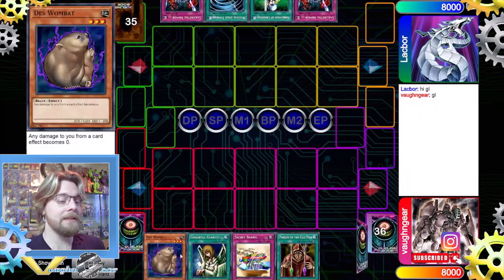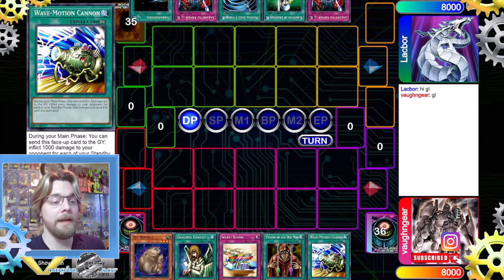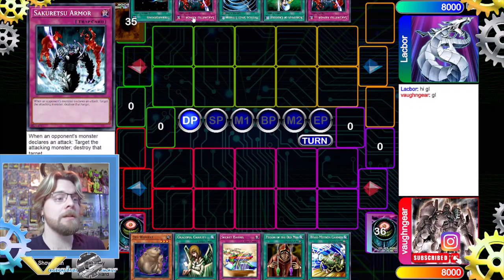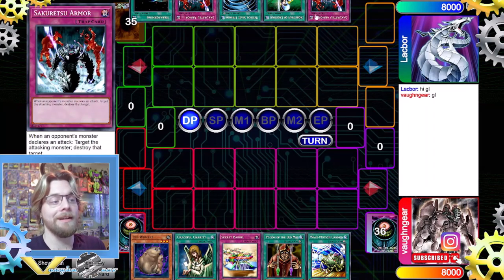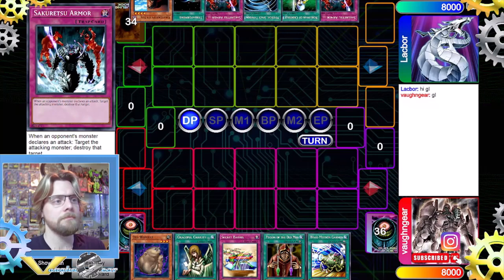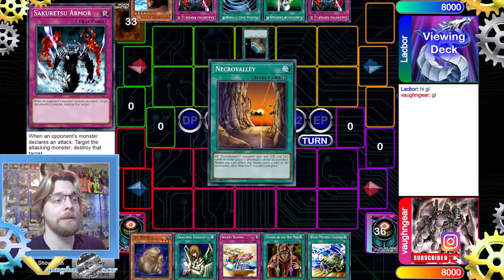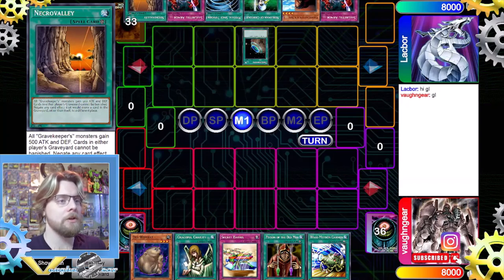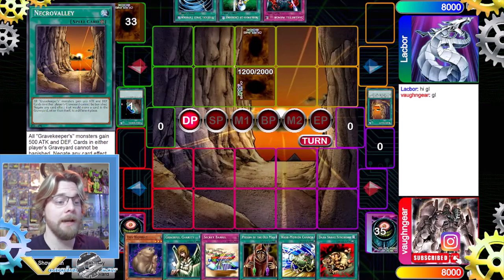So what we have is Dust Wombat, Graceful Charity, Secret Barrel, Poison of the Old Man, and Wave Motion Cannon. Our opponent has Terraforming, Sakuretsu Armor, Mystical Space Typhoon, Nobleman of Crossout, and another Sakuretsu Armor. They draw into Gravekeeper's Spy and activate Terraforming to get Necrovalley — a very strong opening hand. They go Necrovalley, place the Sakuretsu, then pass.